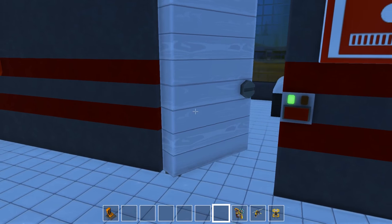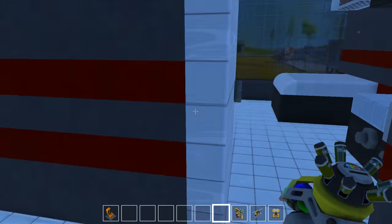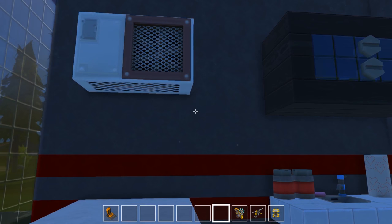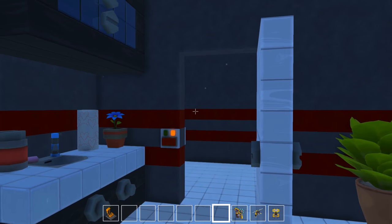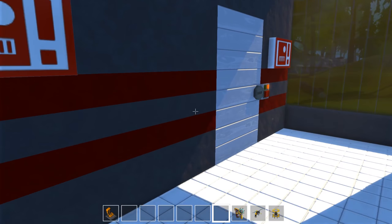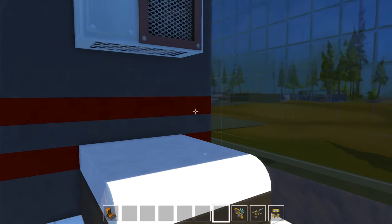Over here are some normal rooms — I'd put these in as the normal doctor rooms. Non-emergency, just come in here and get a checkup. I know a lot of times hospitals and doctor's offices are separated, but I just put everything in the same building because I'm not going to go build a separate doctor's office. This room over here is exactly the same, though this one's got a chair and a duck, so you've got that.